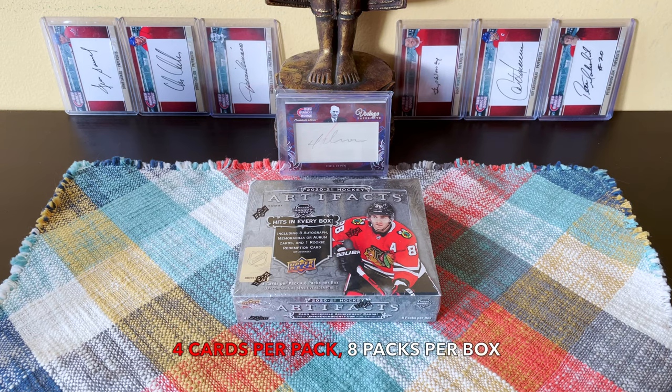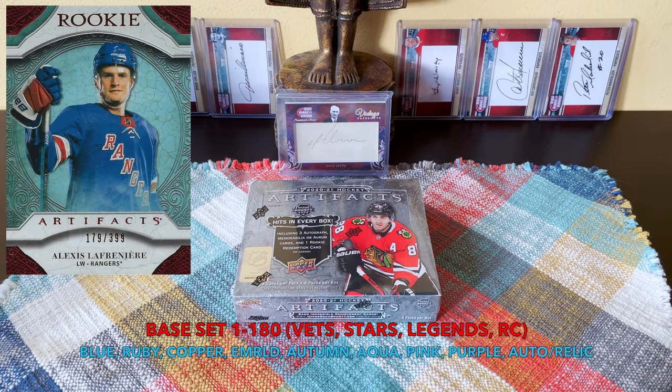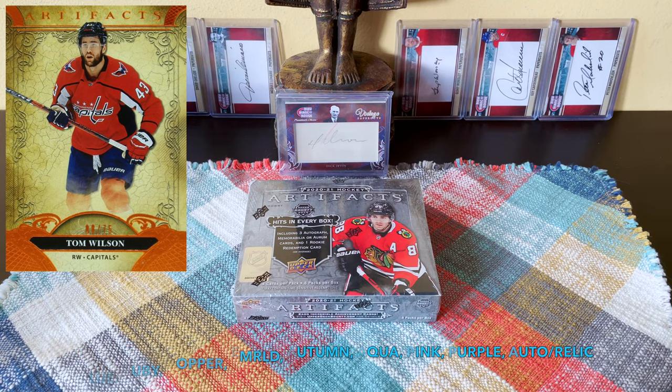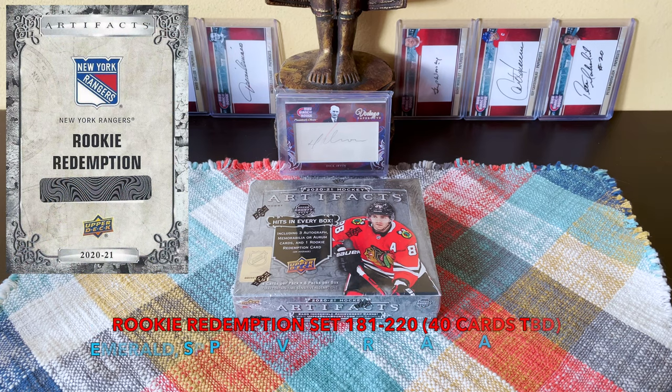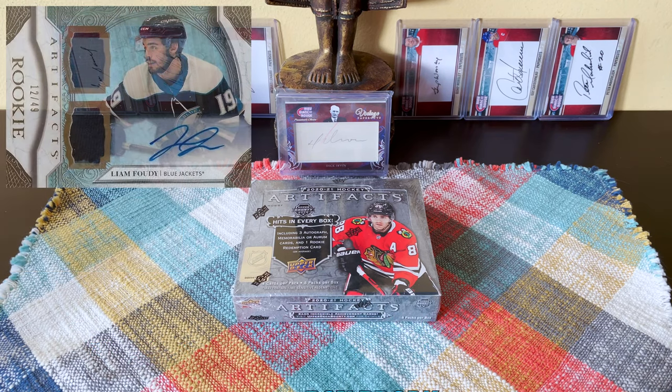Configuration: four cards per pack, eight packs per box — 32 cards total. Base set is cards 1 through 180 covering vets, stars, legends, and base rookies. The parallels are insane: blue sapphire, rubies, coppers, emeralds, autumns, aquas, pinks, purples, plus relics and auto-relics. Then cards 181 through 220 are the rookie redemptions — 40 cards — also with parallels like emeralds, SP photo variations, relics, and autos.